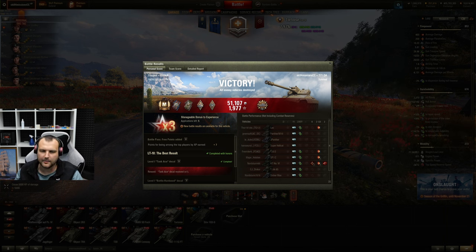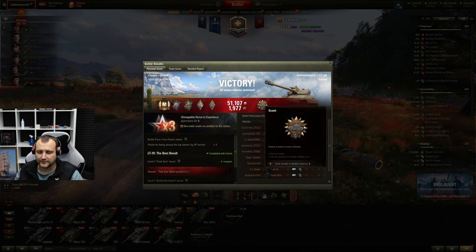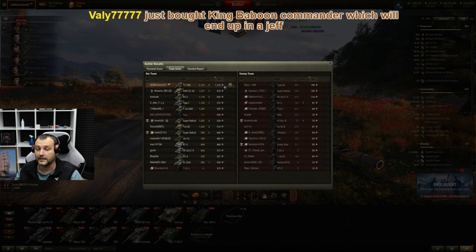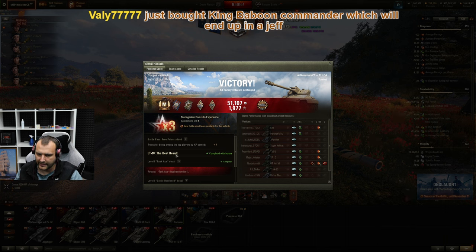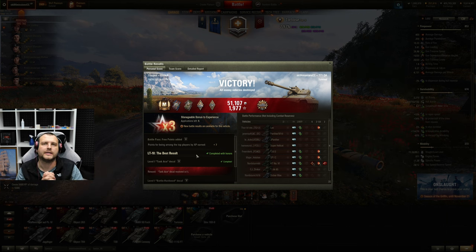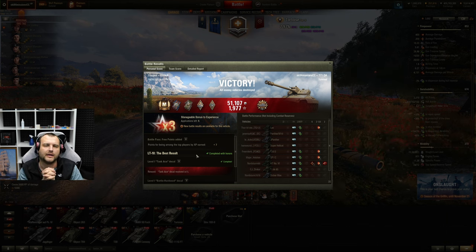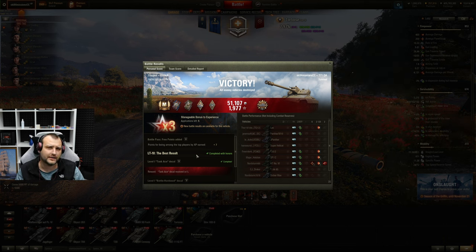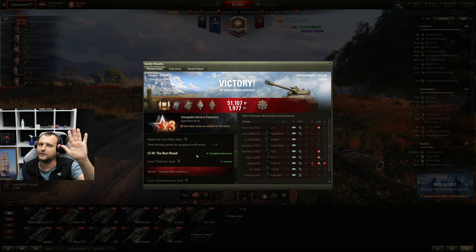This is the final score: we got an Ace, a Scout medal, 2,500 assisting damage, 2,000 damage dealt, two kills, and we are definitely top by experience. Light Tank 10 mission completed! It wasn't the hardest for me, but I know there are newer light tank players - if you're struggling with light tanks, check out the index page. There's a good chance you'll find a YouTube video for whatever light tank you need. Thank you very much for watching, I hope it was useful and helpful - see you on the next one!